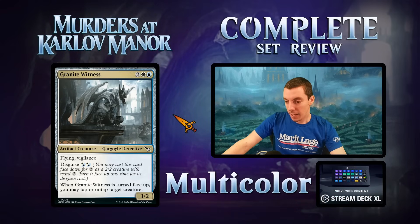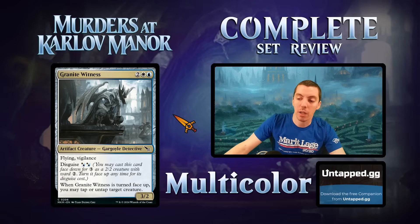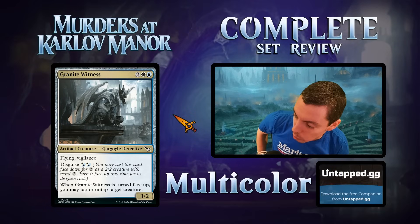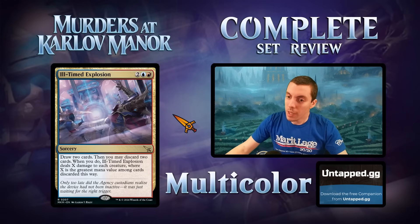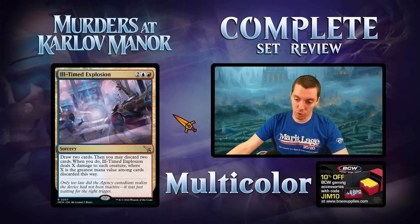Granite Witness — the blue-white common morph card, a 3/2 flyer with vigilance. It's a card you kind of want to morph rather than cast hard. The body is all right, doesn't block super well. Just fine — solid blue-white common.